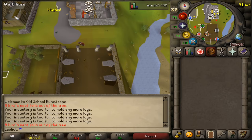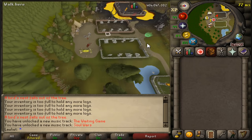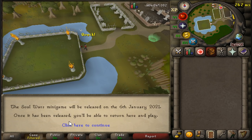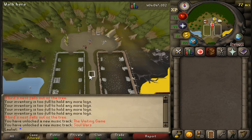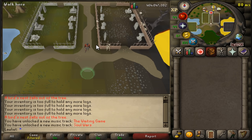Something I completely forgot to check out — when I was doing the first portion of the video, I noticed this portal over here. There is a Soul Wars portal already, which is pretty cool. I don't believe Soul Wars is in the game yet, at least as of recording this video. The Soul Wars minigame will be released on the 6th of January. Once it's released, you'll be able to return and play. When this comes out I'll definitely have to try it. I've never played it before — the only minigame I really took part in back in the day was Fist of Guthix, since I was restricted to free-to-play.